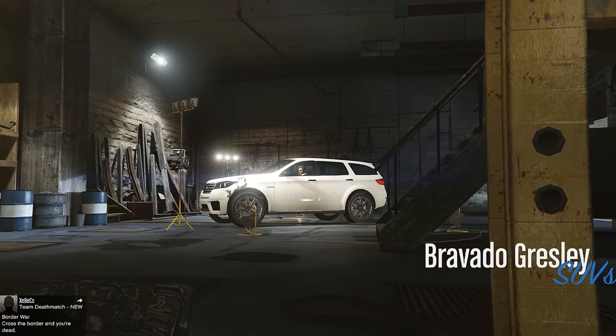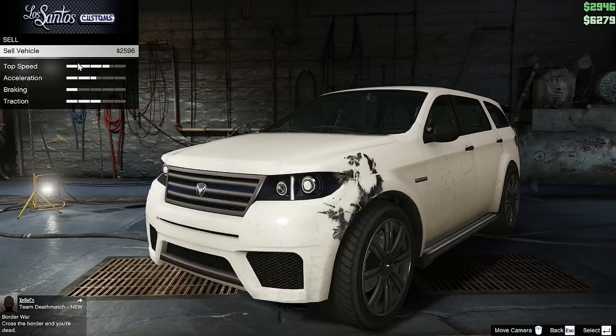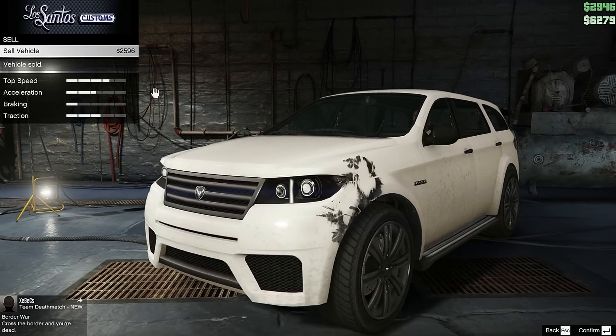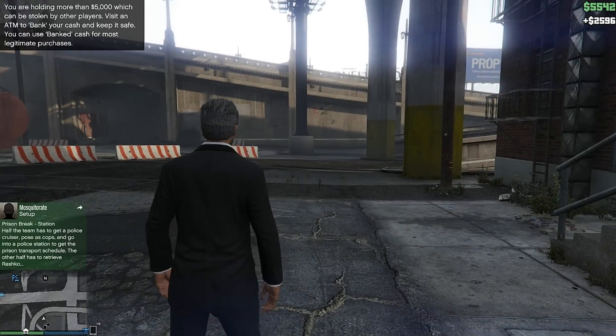Here we're entering the mod shop and we're going to sell this SUV. I click the sell button and you'll see that I can get $2,596 for this SUV, and the price will vary depending on the car's condition and which type it is.